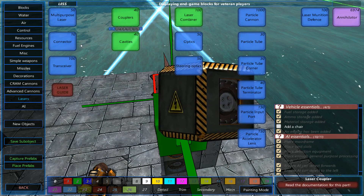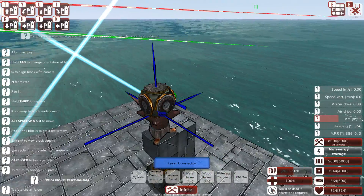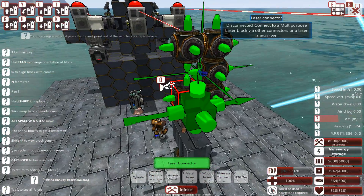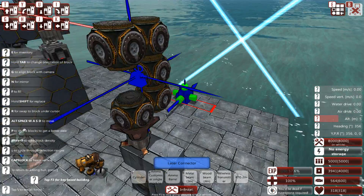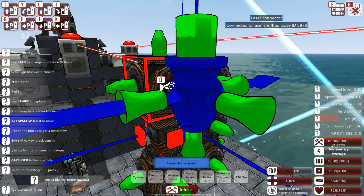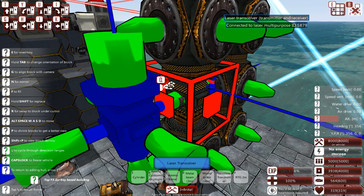Moving on, you take a laser connector or a laser coupler — it doesn't really matter which — and build a small area where you can stick in one of those transceivers. It looks really weird, I know, but it does work. Then you take another transceiver and make sure that thing points down, so it is connected to this laser connector. You can see: laser transceiver transmitter and receiver connected to laser multi-purpose ID 5879, which is this one down here.